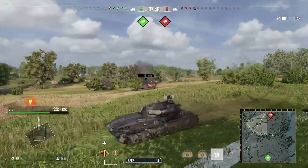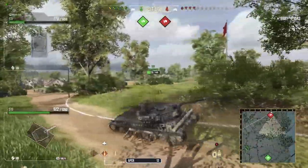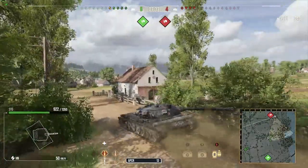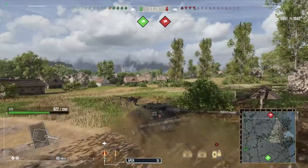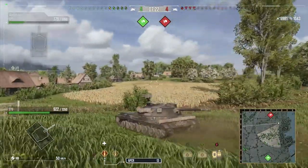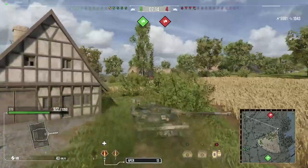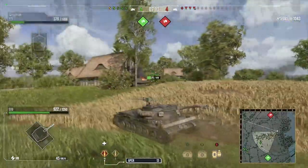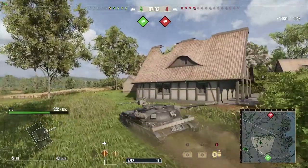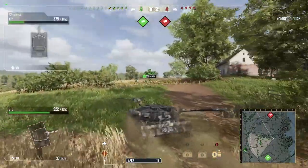He actually gets spotted, which I assume is by a TD — probably that T25/2 or something like that from the back at B2-3, using bushes and probably a camo net. So Randy's realised that the position he was in is possibly not that useful anymore — they know exactly where he is, he's getting out-spotted. He's decided to get out of that position. When you're in a position where you're being out-spotted, you're not going to spot them, you'll probably take shots in return — the best thing to do is just reposition yourself to a better place.